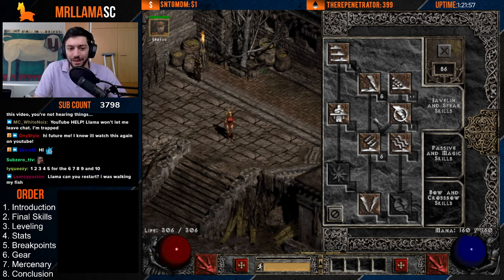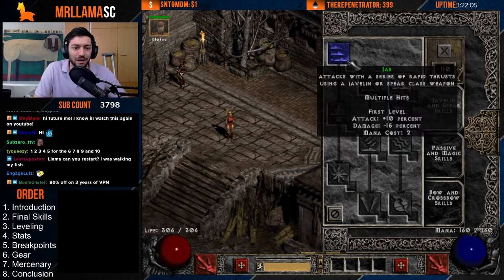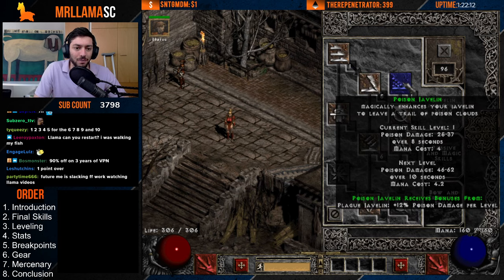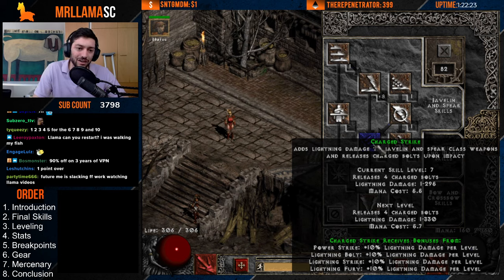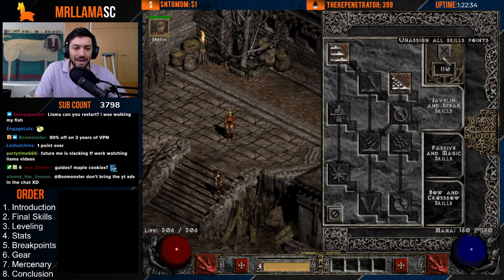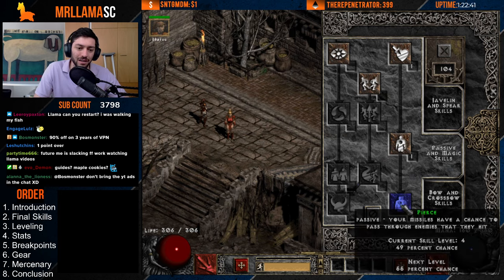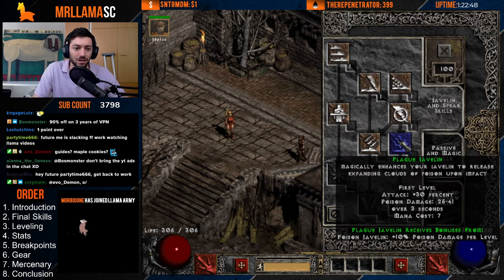I'll respec out of Poison Jab around Act 4 of Normal and put those points — the five early ones plus the roughly 13 others — into Power Strike to give synergy for Charge Strike. That carries the character all the way through to around level 30. Then I'll respec again using my Nightmare respec. I like to get three or four points in Pierce early since I don't have enough plus skills yet, then the rest into Lightning Fury and Charge Strike.